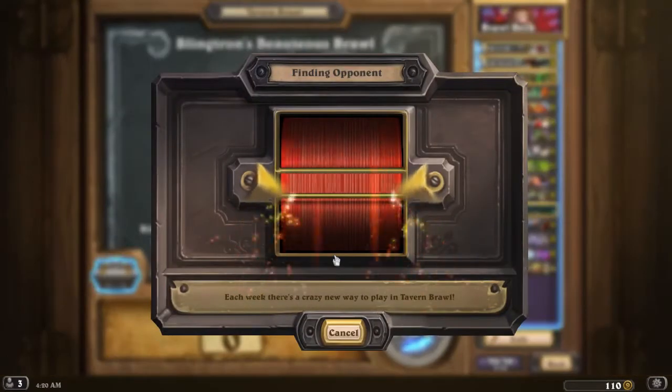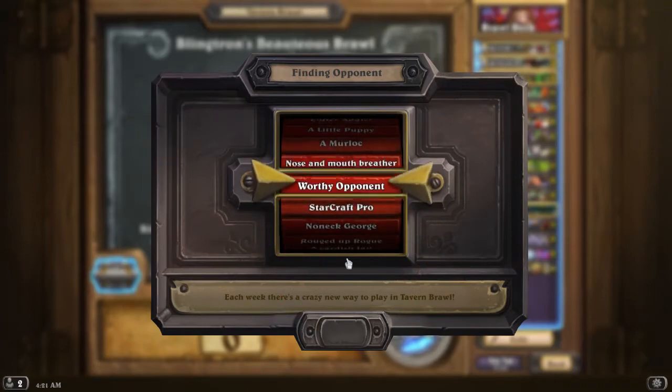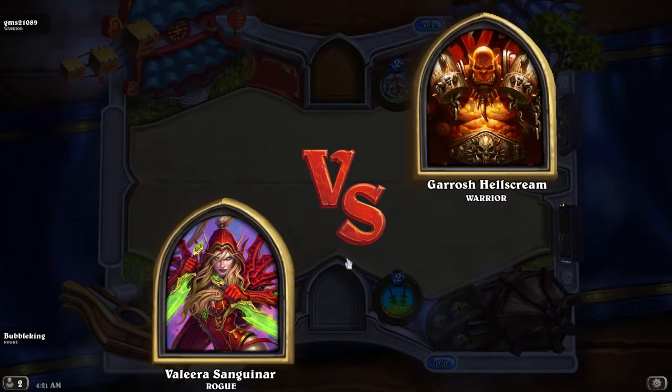So let's go into the game and see how we go here. I assume a lot of people are going to be playing like shaman, rogues, and warriors, just because they're really the only classes that have some sort of synergy with their spells. I think a lot of people will be running pirates as well.